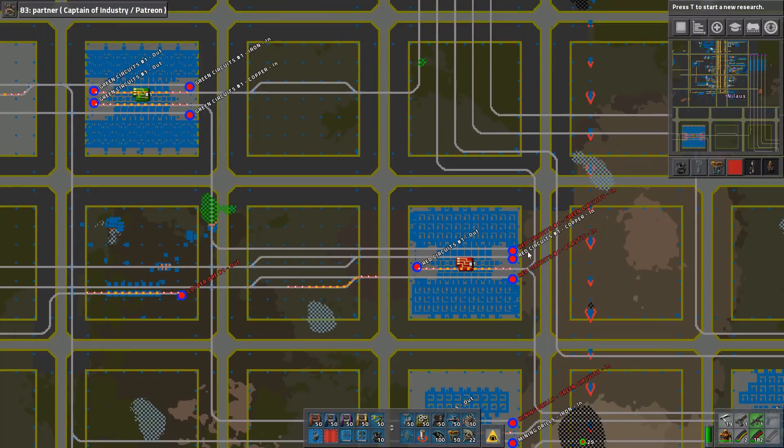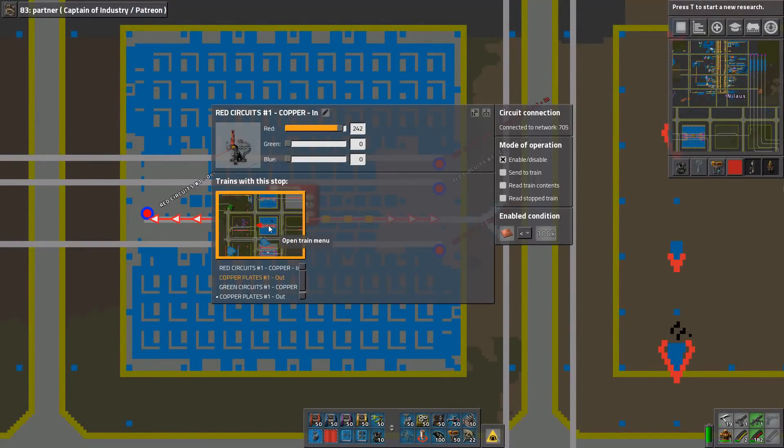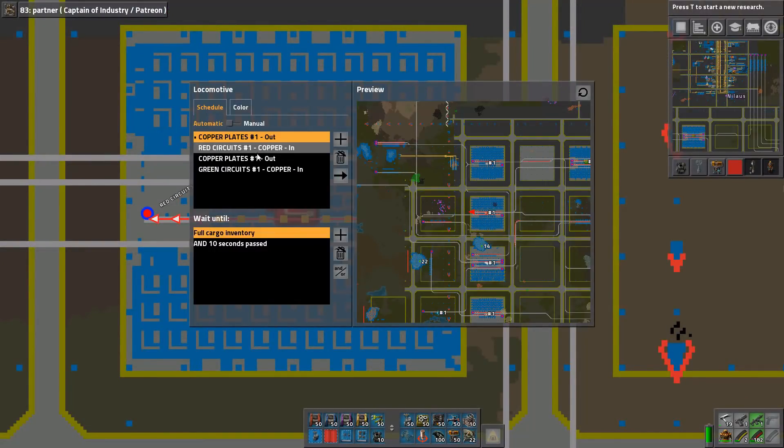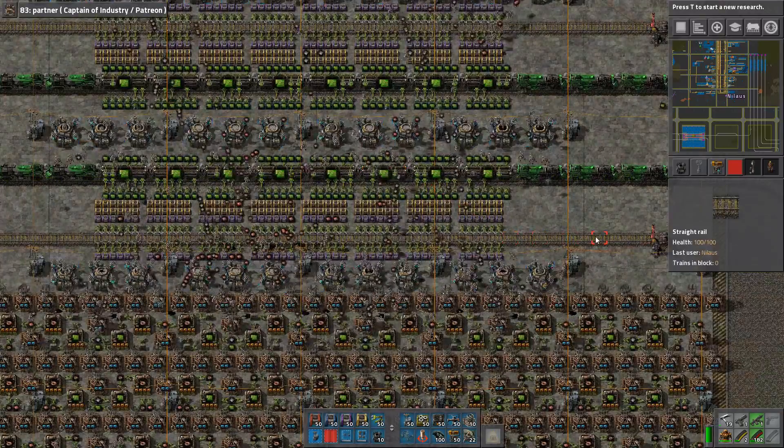Now I've done it differently. I need to test to see if it works. The schedule here is very different now — it basically closes the two locations as needed and then goes back. It will then randomize because it goes here and the next one will be going to red circuit. So it'll alternate until one of them is filled up.